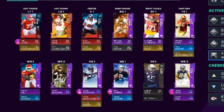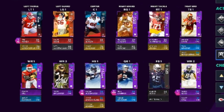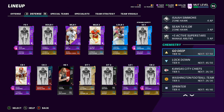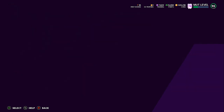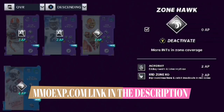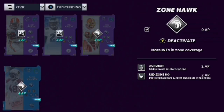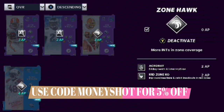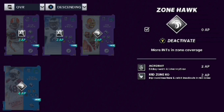I'm totally cool with that because I had a 25 Kansas City, 25 Washington setup anyway. Most importantly on the defensive side, you want to make sure you have these four things: have an acrobat and mid-zone KO on both your starting safeties and both your starting cornerbacks. That's probably the most important thing for my particular defense. I also have zone hawk on as many guys as I possibly can.